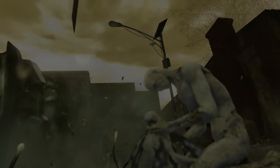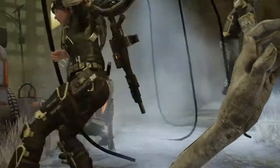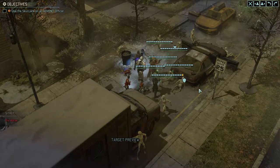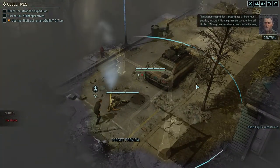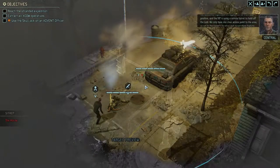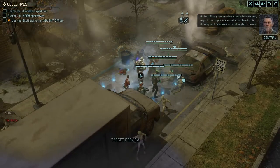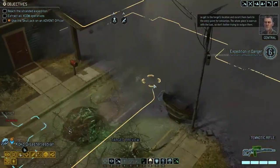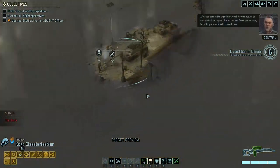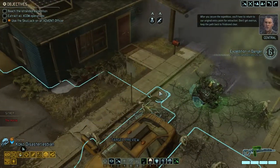We'll do everything we can to extract their people. I'm going to assume it's one of those run-through-and-screw-everything-up sort of missions. The resistance expedition is trapped not far from our position and the VIP is using a remote turret to hold off the lost. We only have one clear access point to the area, so get to the target's location and escort them back to the entry point for extraction. The whole place is overrun with lost — don't bother trying to outgun them. Keep the path back to Firebrand clear.